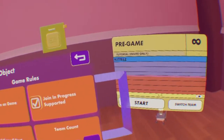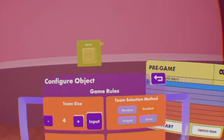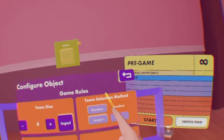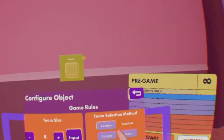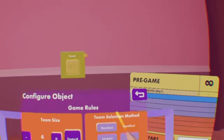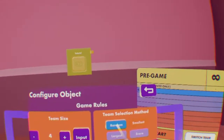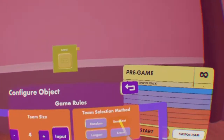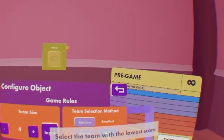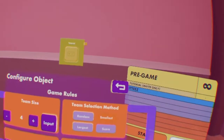Team count changes how many teams there are — let's keep it at 2. Team size determines how many people are on each team. Team selection method is how the game selects a team after a game ends or someone joins mid-game. It will randomly select the team, or it can choose the smallest team, the largest team, or the team with the lowest score. I like smallest or lowest score so the game stays more balanced.